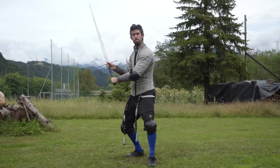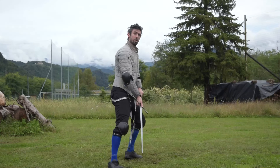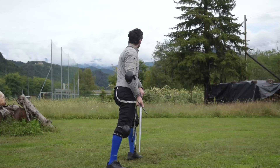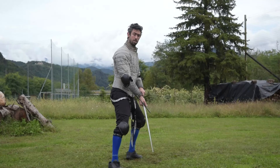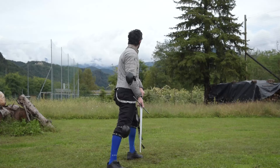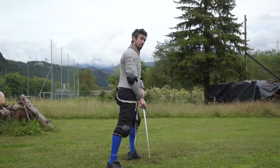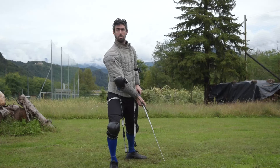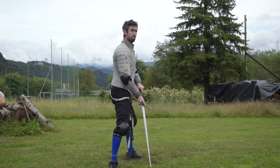The last and most tricky transition changes the front. From Cauda Longa, we can rotate our head backward and we reach Posta di Dente de Cenghiaro La Mezzana, and then we rotate our feet with our Volta Stabile and we reach Dente de Cenghiaro.